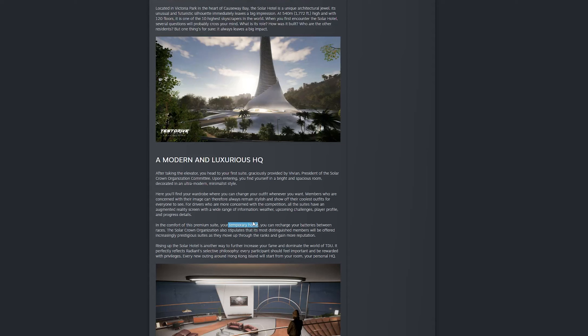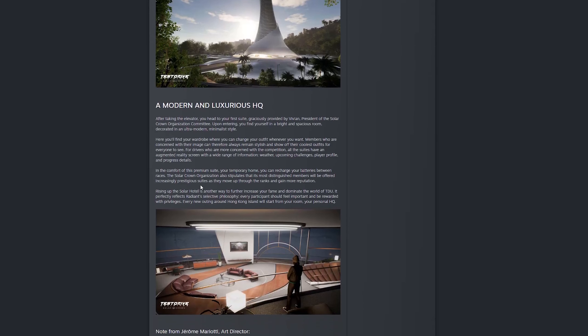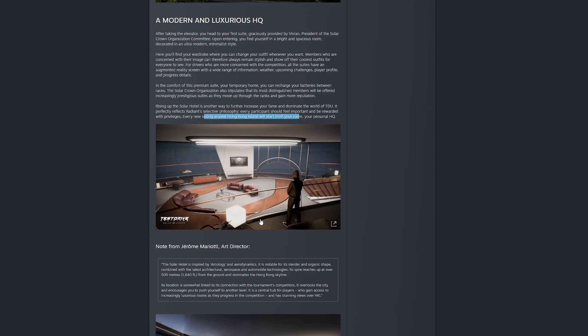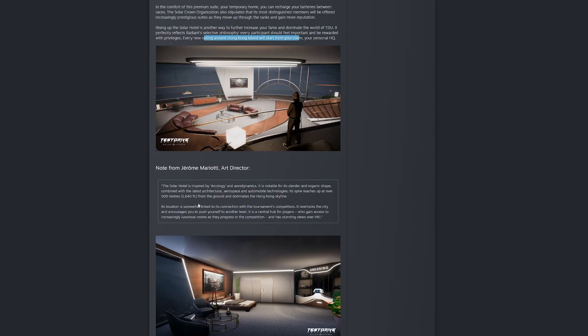It does say that this first room is only a temporary home, so there is still a chance of houses being confirmed, although as you'll see further through the letter that gets less and less likely. It kind of says that you'll be working your way up through the hotel, which is going to be your personal HQ throughout every outing around Hong Kong Island. That suggests this is always where we'll start, and there won't be other locations, so I'm beginning to think the Solar Hotel is the only place we'll see.